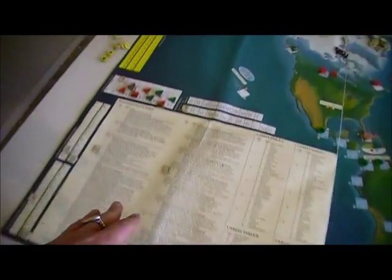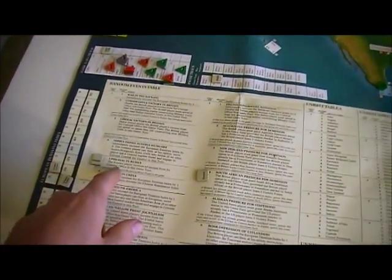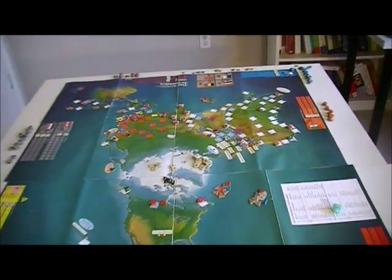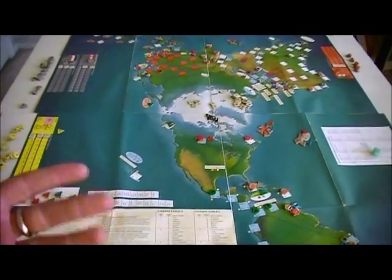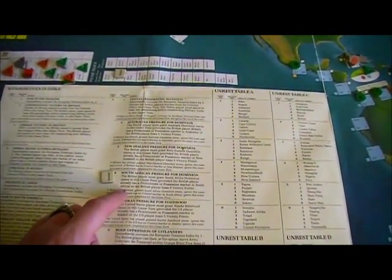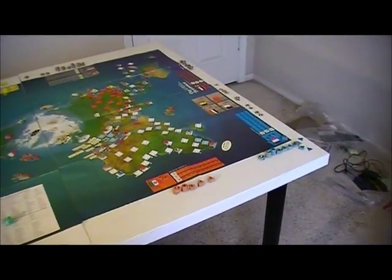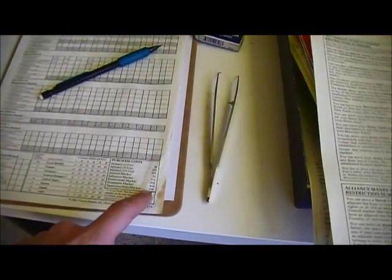Here we are in Pax Britannica, moving into 1884. I rolled the random events for the turn. The admin event is Upheaval in Russia, meaning the Russians get no colonial office — a big cut in money. They were set up to get 30 bucks a turn since they haven't expanded anywhere yet. And South Africa pressures up for Dominion status; the British player has to give South Africa Dominion status. You almost never want to do these things, but if they don't, they lose five victory points. The cost for this is 20.